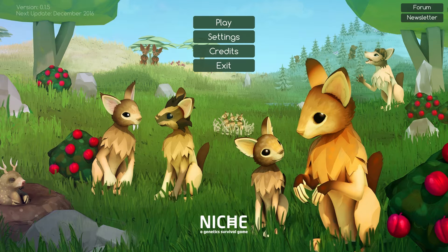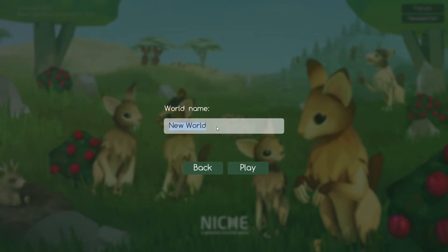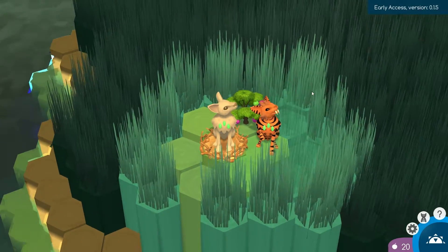We're going to get started, play, and create a brand new world. We're going to name it Rosewood, because Rosewood is the best world ever. And here we are — we have arrived at the Rosewood Newbie Islands.